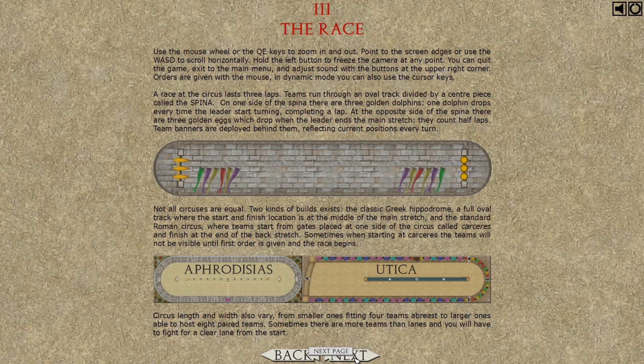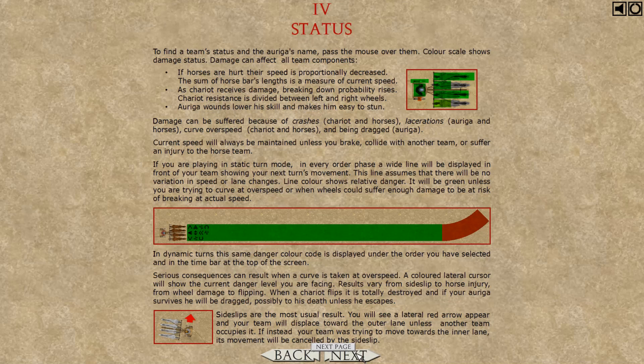Use the mouse wheel or the Q and E keys to zoom in and out. Point to the screen edges, or use WASD. There are three laps. Not all circuses are equal — two kinds of builds exist: the classic Greek Hippodrome. The length will vary.